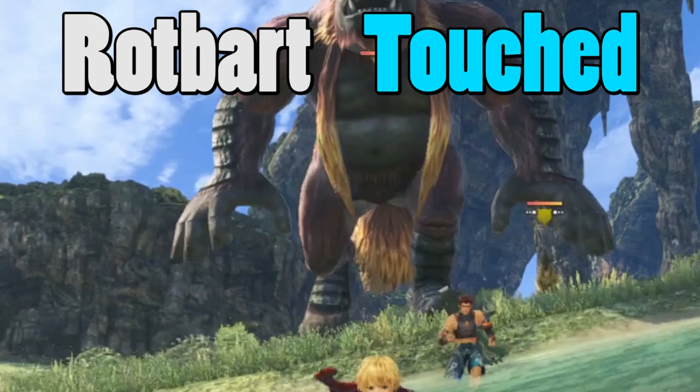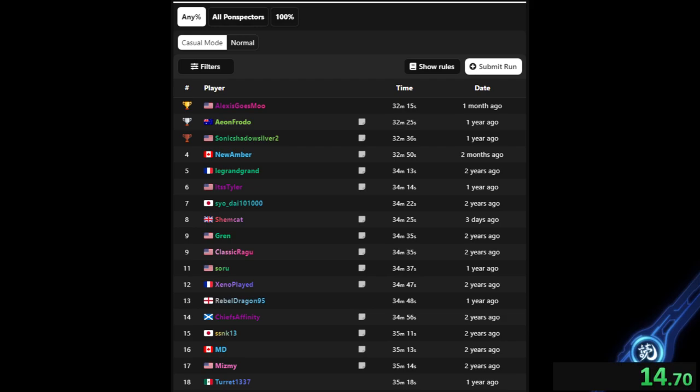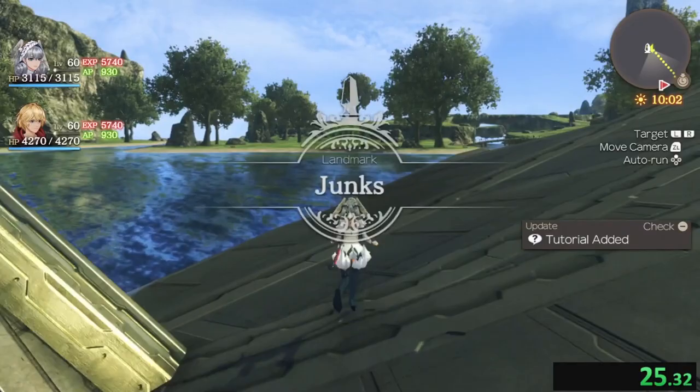Xenoblade Chronicles: Future Connected is our first side story, and the side stories don't really have a Territorial Rotbart per se, but they do have a strong Gogol tucked away pretty far, so I will count them. Future Connected requires a bit of story progress from Lockham, roughly shy of half of Future Connected's story, so we got some work to do. Thankfully, Future Connected is short and you can beat it in about half an hour.